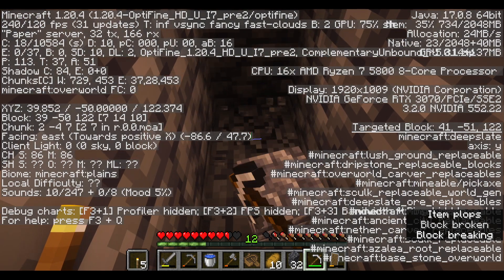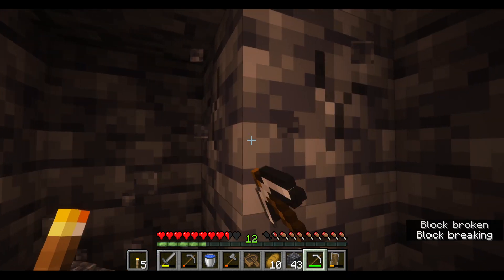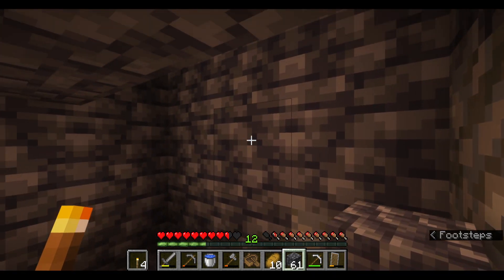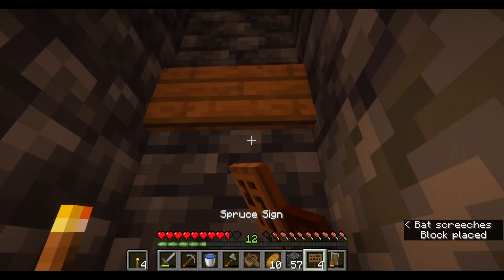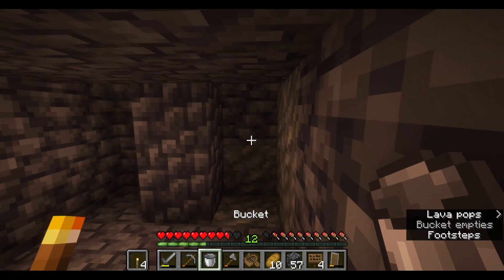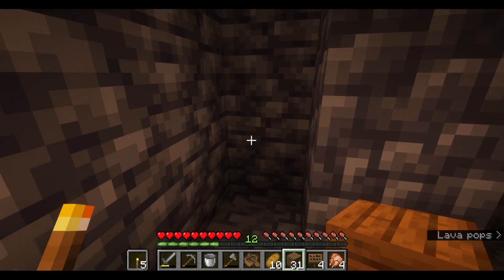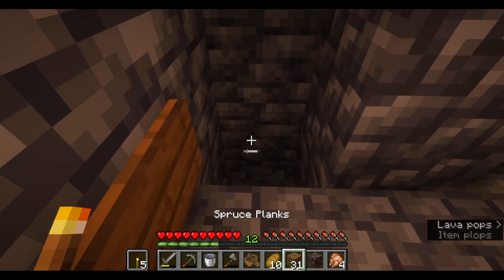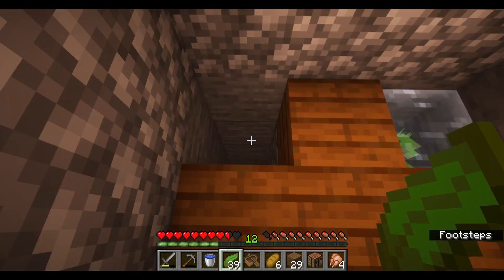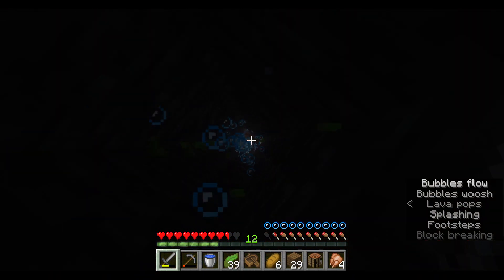And we are almost at diamond level. In three, two, one. Nice. Now let's make up a little room and I can start building up my elevator. Alright, so let's put a sign and then put some water here — that's where I fall down from. And now we can build up this middle section. And once this water flows down, I can put a soul sand here and kelp here. Now we can jump down here, break this, and we should have a water elevator. Nice.